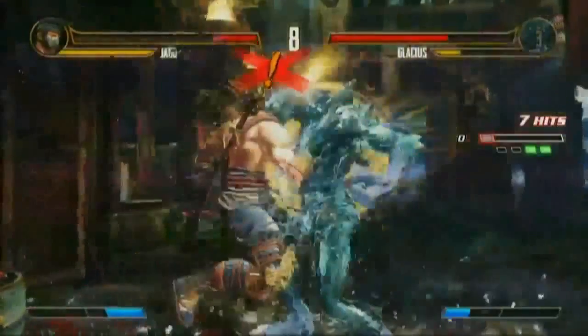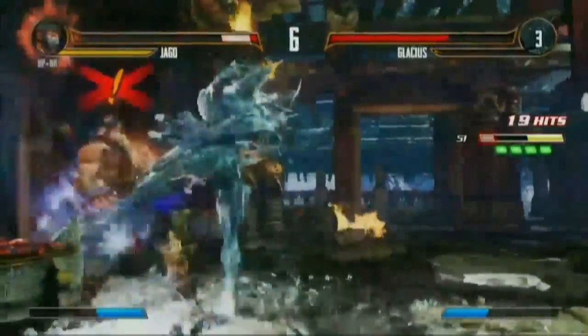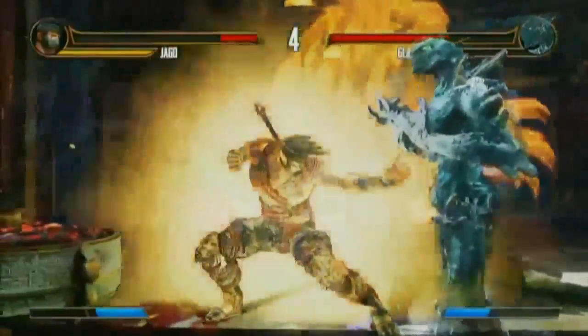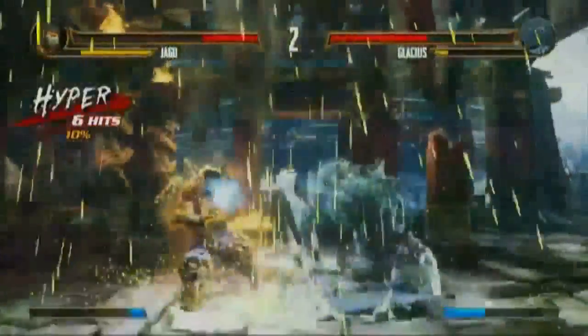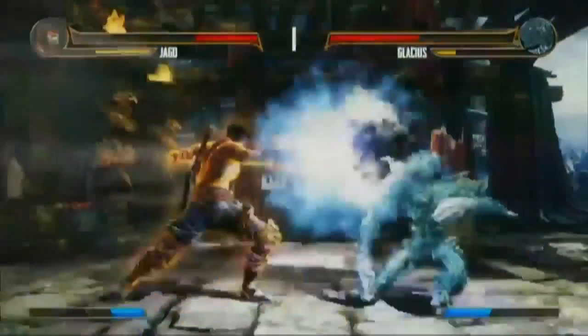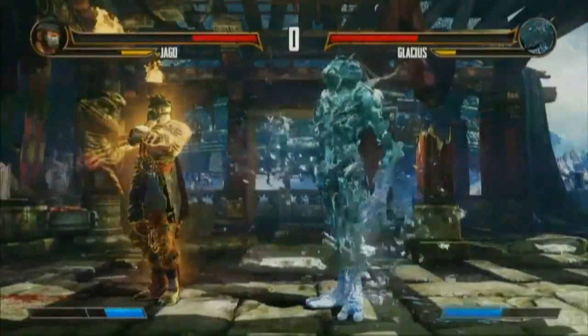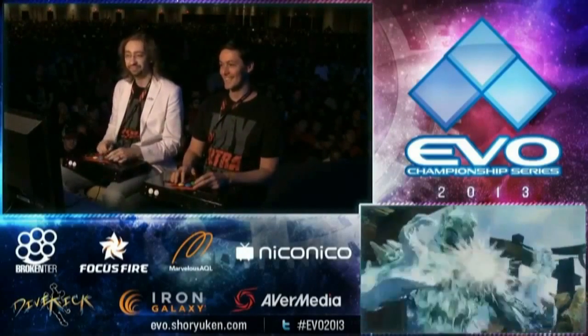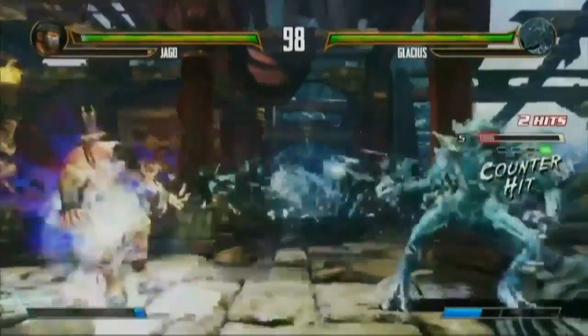So then I went back to thinking, these Shadow Breakers — it's such a free ability to use a Shadow Breaker because it doesn't cost anything. So you might as well try it anyways. Not too many people are going to waste one meter, get two or three hits in the Shadow Linker, and then cancel it and go into the Counter Breaker. Why waste one bar to get three hits of a Shadow Linker when you could have got five, but then you just want to cancel on the fourth hit to go into a Counter Breaker attempt.